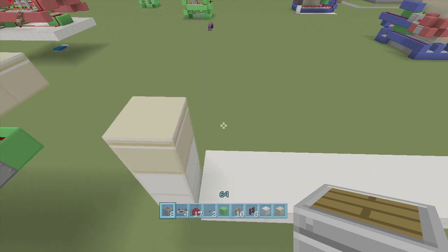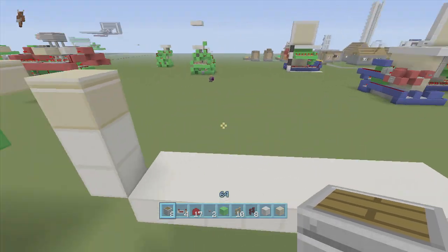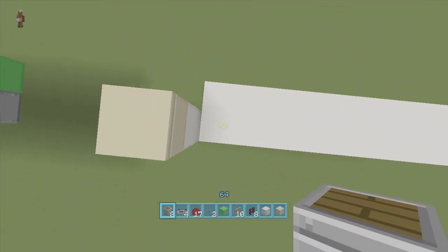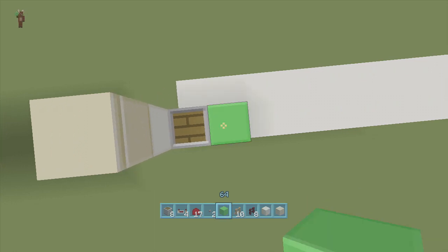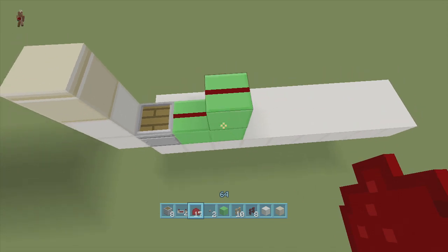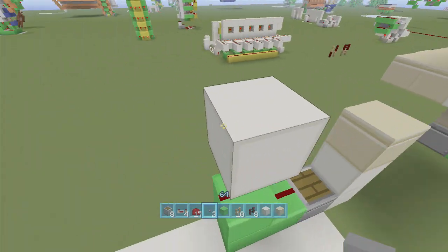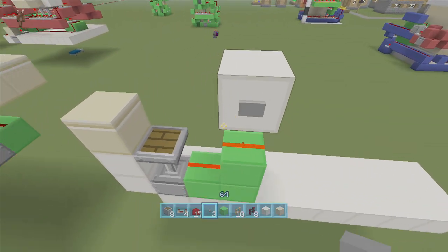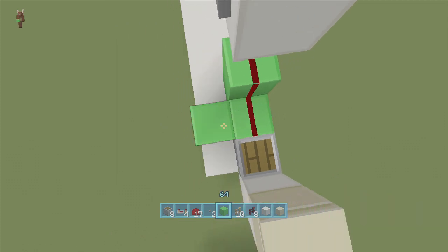Once you've got your nine by two spacing and dug down three, come to the bottom left-hand side and put a regular piston facing upwards. Put a block right next to it with dust on top of it, then two blocks up from that with dust on top. Then take out your walling block — I'm using quartz — and put a button on this side and this side. Now if I click this, that piston will extend up.